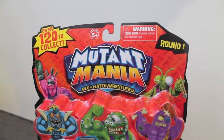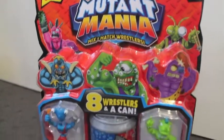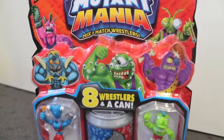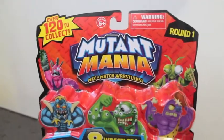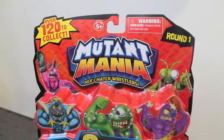Alright guys, welcome to another unboxing of some Mutant Mania — this is actually round two for me. Check it out, this is the packaging — you saw it in the last video but here's another nice close look. It's fantastic, really deep, really colorful and quite a lot going on. You've got Mutant Mania across the top, mix and match wrestlers. This is Round One, the first series, and this is Moose Toys.